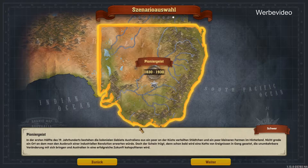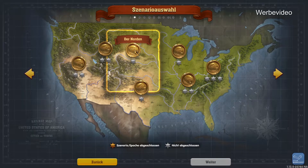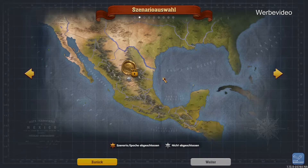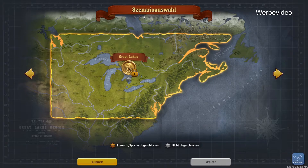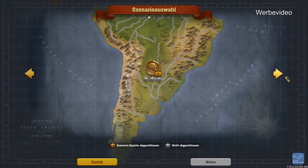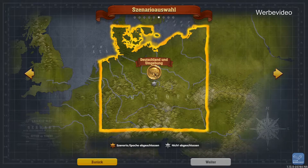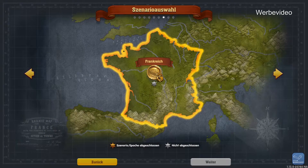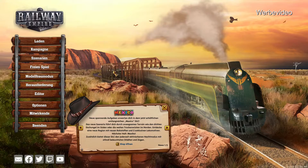Das geht von 1830 bis 1930 und da hat man dann entsprechend eine Aufgabe zu erfüllen, die sich um Australien dreht, so wie es bei den anderen Szenarien um Amerika geht. Hier gibt es Rhein-Mexico, das ist das Mexiko-DLC. Hier ist das Great Lakes, das ist auch ein DLC. Dann Südamerika. Dann gibt es Großbritannien und Irland, auch ein DLC. Hier ist quasi Mitteleuropa, Frankreich und Nordeuropa – quasi alles DLCs.